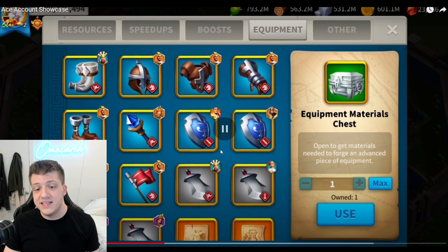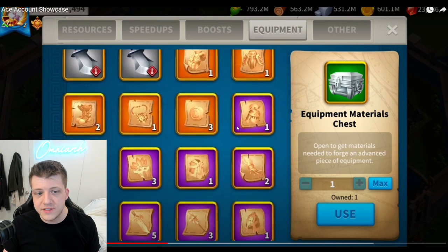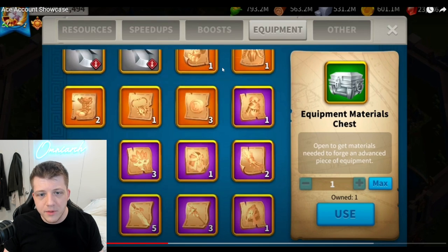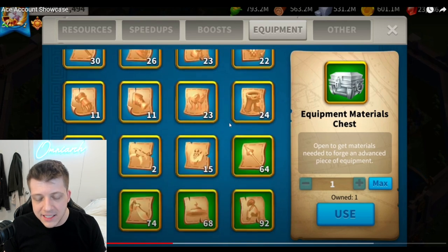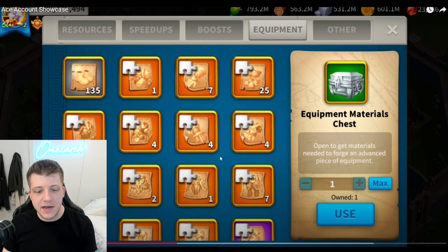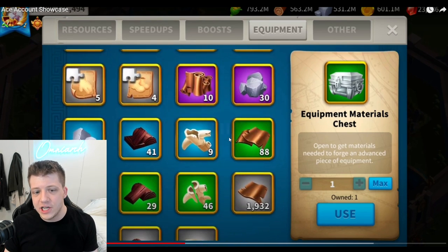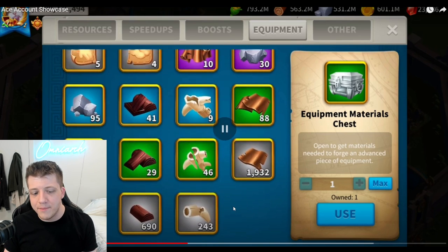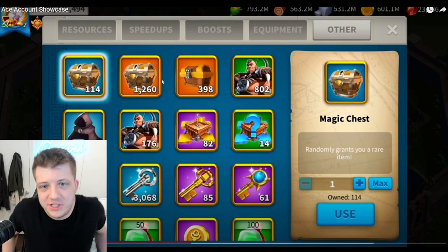A couple of the blue shields are talented — those make a lot of sense. We see three of the Lucky Coins and a couple of different full blueprints that just haven't been crafted yet. The materials seem to be the bottleneck for Ace at this point. There are a lot of legendary fragments down here, but he's probably crafted most of what he can. We can also see 114 magic chests.